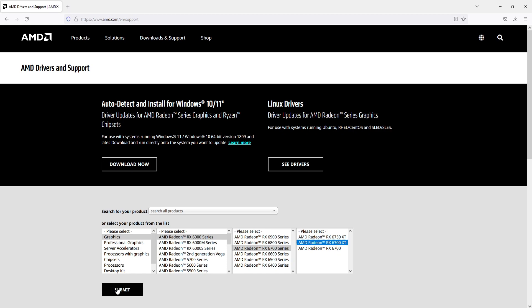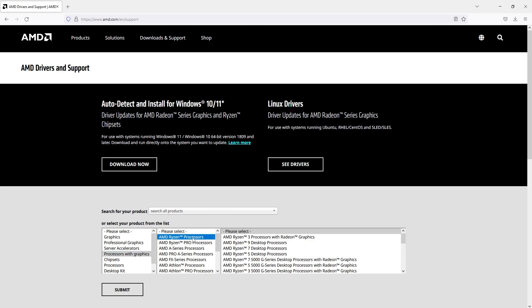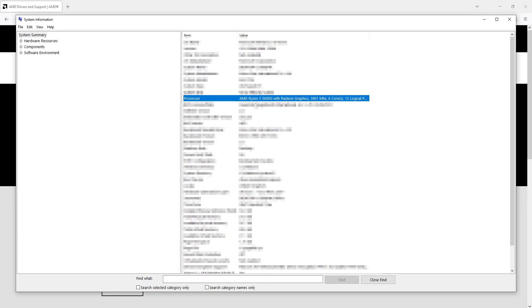As I have a processor with graphics, I need to select the Processors with Graphics option. I then need to select an AMD Ryzen processor. And I then need to find my processor — remember on System Information it said I have the Ryzen 5 5600G.